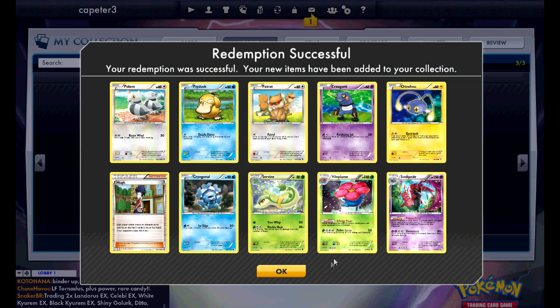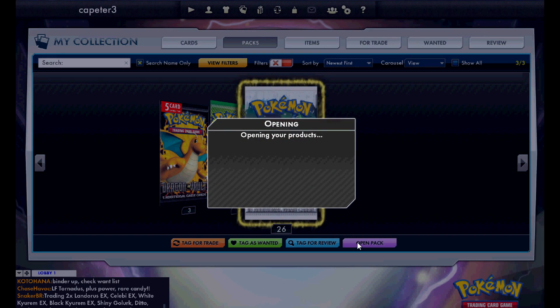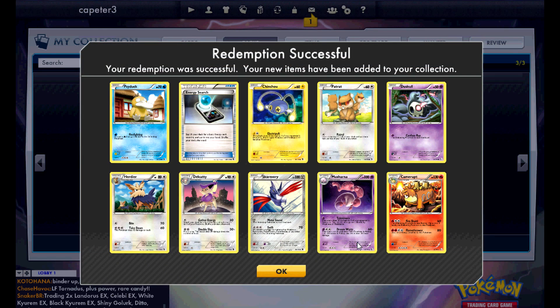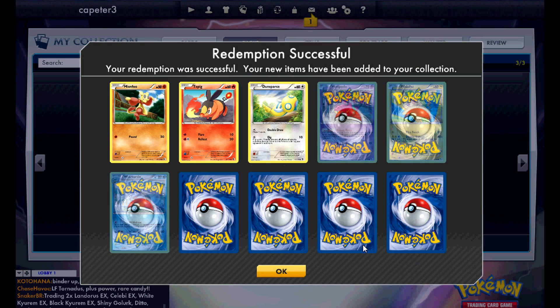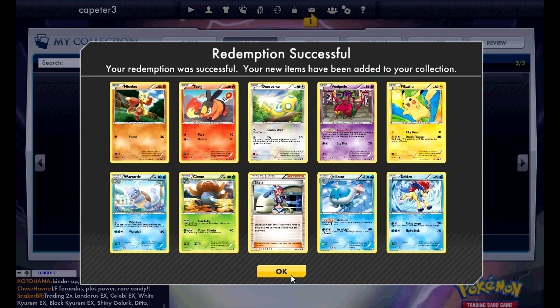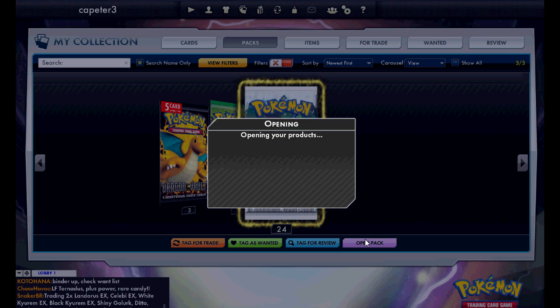Crystal Edge — or Crystal Wall, whatever it was — not important, but that Computer Search is big. Got a Vileplume there. Nothing really in that pack, some more reprints. Got a Skyla, so that's really good. I think that might have been the first Skyla.